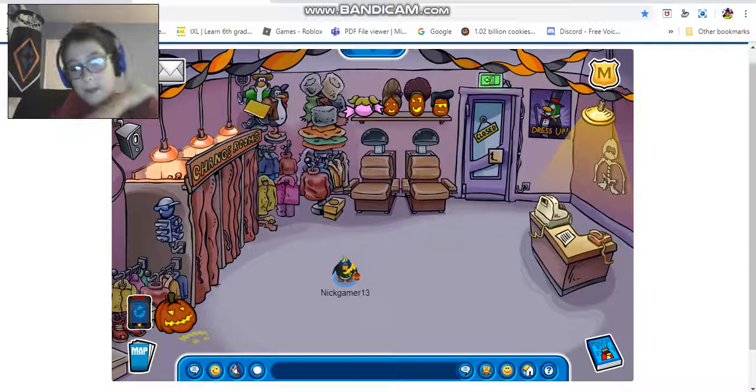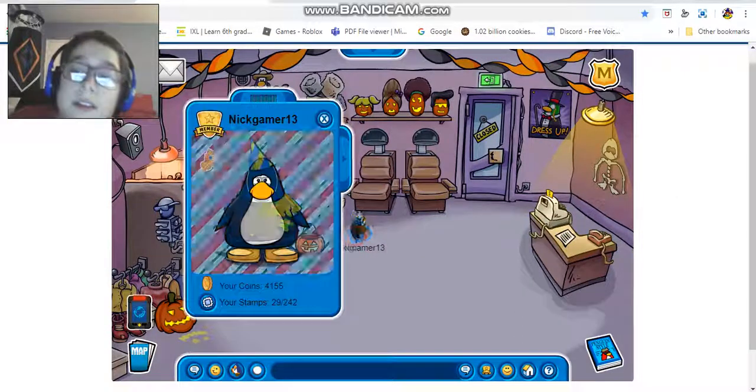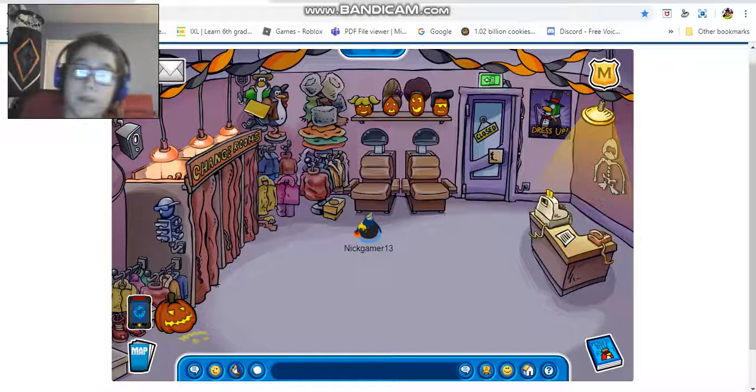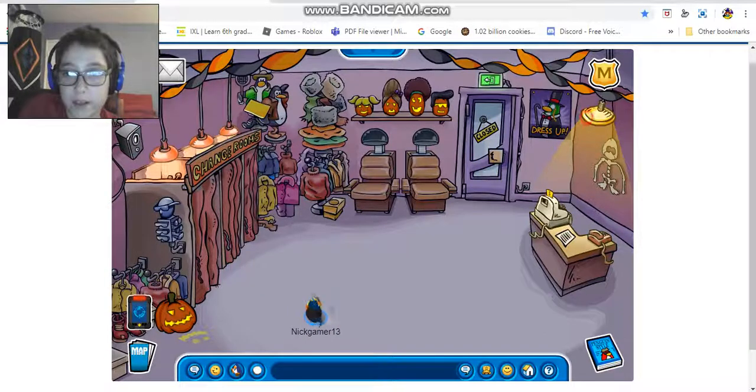The gift shop has these four pumpkin strips that have hail shells on, and then we have this pumpkin right here. The lights are pretty much off except for one light. We have stuff on the ceiling, and a skeleton right here. I also found hidden candy in the gift shop.